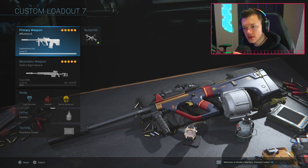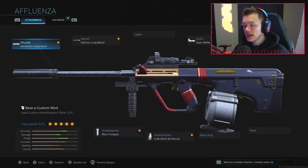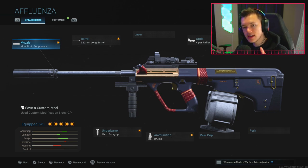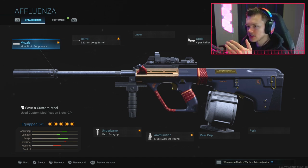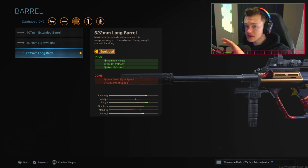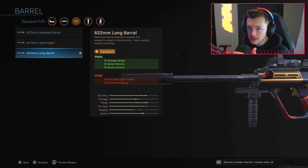This gun right here - in regular multiplayer the AUG is only a middle-of-the-road type of gun. But when you put this into Warzone by running one specific attachment, it makes it essentially the fastest time-to-kill weapon in the entirety of Warzone at the current point in time. Here's my setup: I have the Monolithic Suppressor, and I have the 622mm Long Barrel - I'm trying to get as much range as possible, so aim-down-sight speed is going to be hindered, but we're trying to get a lot of range out of this gun.